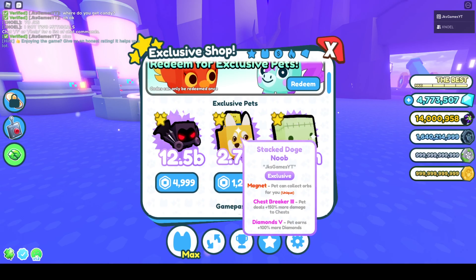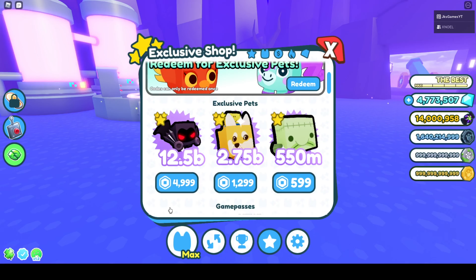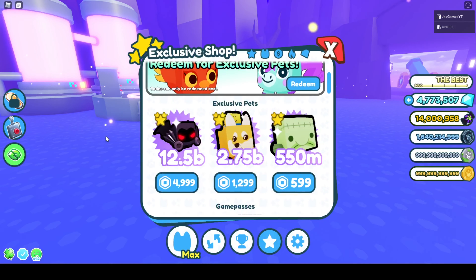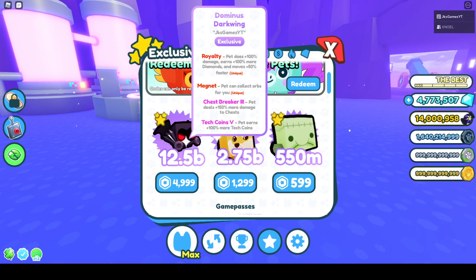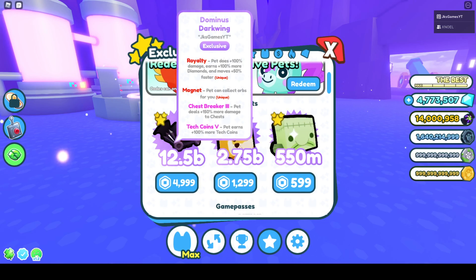Now we have the Stack Doge Noob, which costs 1300 Robux, comes with 2.75 billion, a magnet, chest breaker 3, and diamonds V. But this is the real one that might be worth getting — it costs 50 dollars though. So not really worth it — not worth 50 dollars to get replaced in two weeks. I'm probably not going to spend 50 dollars on a pet in a game I'll likely quit by end of year.